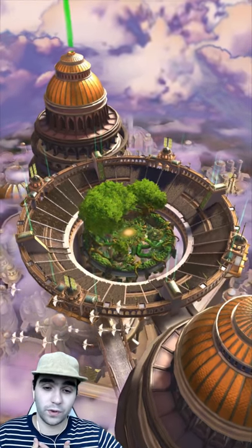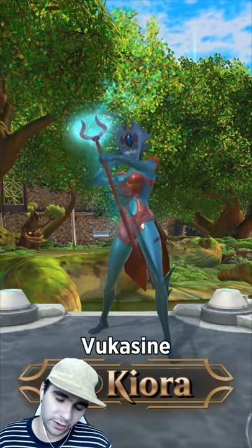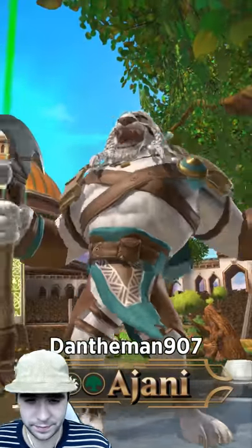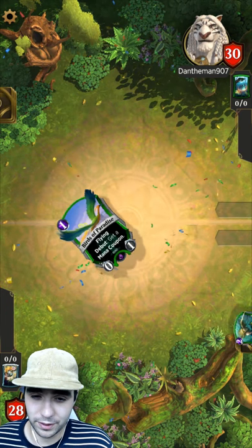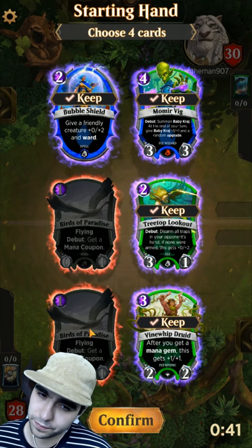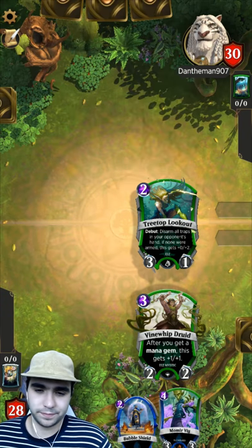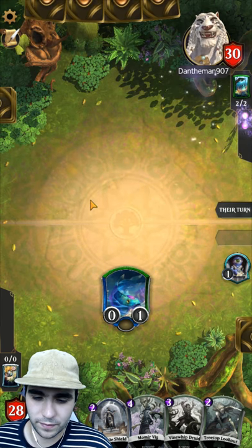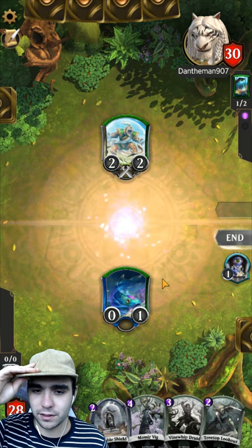Let's get straight into the game. Welcome to another game - yes it is Kiora. All we have to do is last the early game. We're up against a Johnny deck. We've got a bubble shield. Let's do it - birds of paradise. We don't need the coupon yet. With a coupon we can summon the druid straight away, which is a good idea. We don't need to get Momia Vig out immediately - this guy's gonna get buffed.